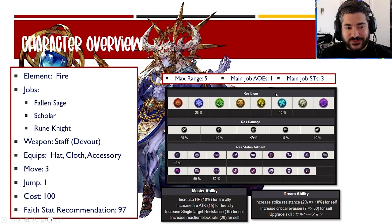Soul is the brand new character added to global as a fire unit. He is the Fallen Sage unique main job with Scholar and Rune Knight as sub jobs. He equips staffs and is part of the staff devout classification for vision card eligibility. He equips hats, cloths, and accessory, with a move of three and jump of one as a 100-cost unit. The faith recommendation is definitely 97%.